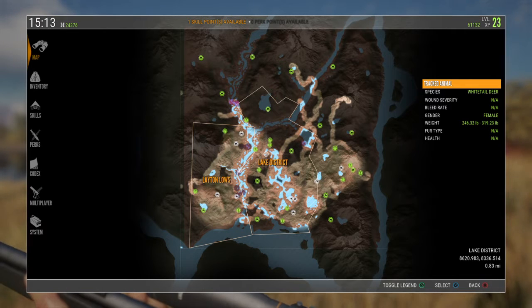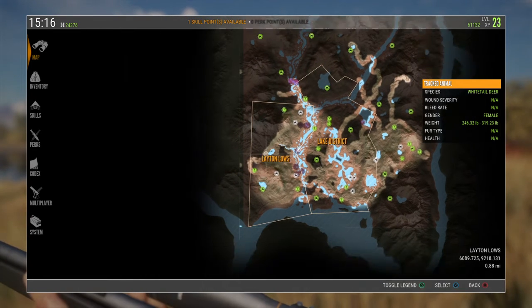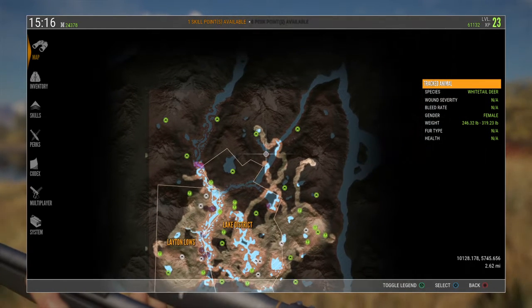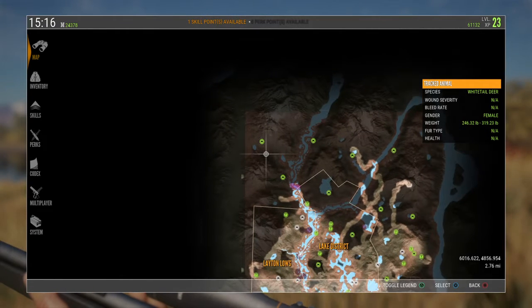Then you got another map, it's called Hirschfelden. It's a European map - I think it's Eastern European. They got red deer, roe deer, fox, pig, fallow deer. And then this map - the Layton Lakes one - has elk, moose, black-tailed deer, white-tailed deer, black bear, coyote. And the Hirschfelden one also has European bison.